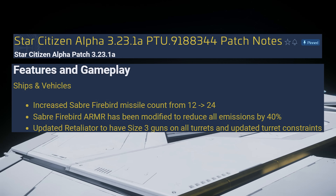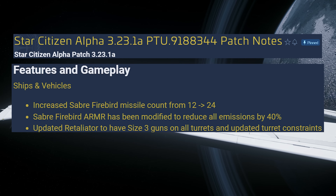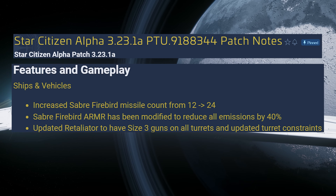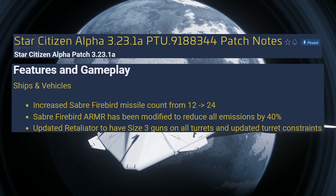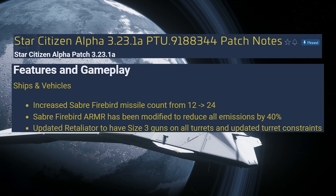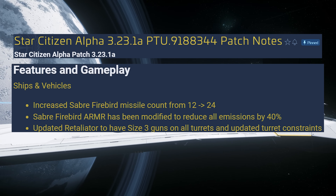The Firebird's missiles will be increased from 12 to 24. The size will remain size 3. And her stealth reduction will be increased from 20% to 40%. But I couldn't test this Firebird today because the PTU build failed, so let's see if we can get in tomorrow.